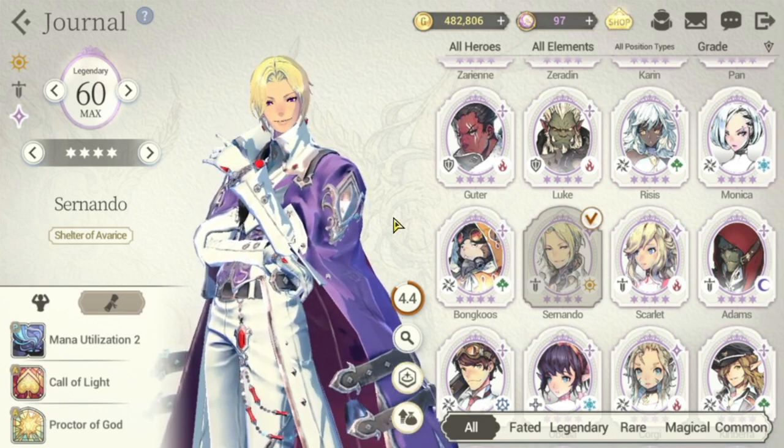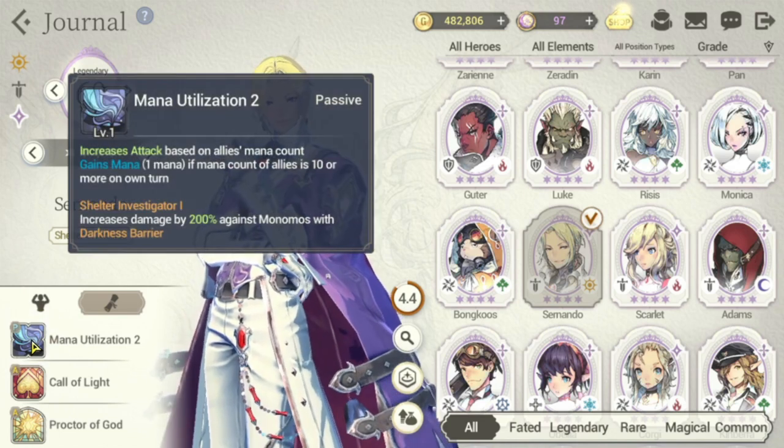For now he has no FC. We'll try to discuss his skills. For his passive, he has Mon Utilization 2 — increases attack based on allies' mana count. Gains 1 mana if mana count of allies is 10 or more of own. He also has Shelter Investigator 1, which increases damage by 20% against Monomos with Darkness Barrier.